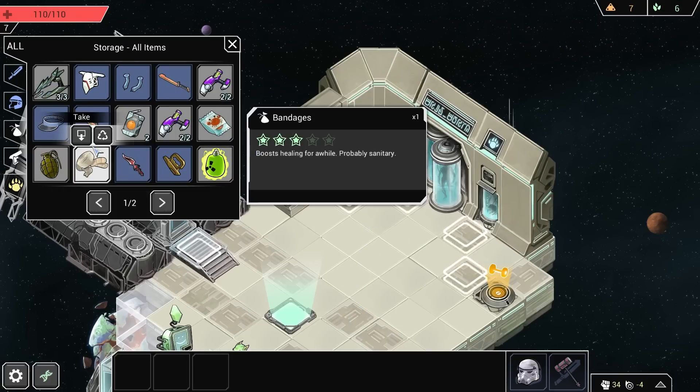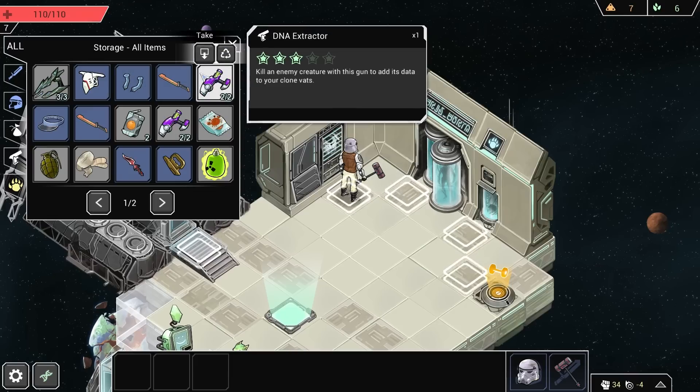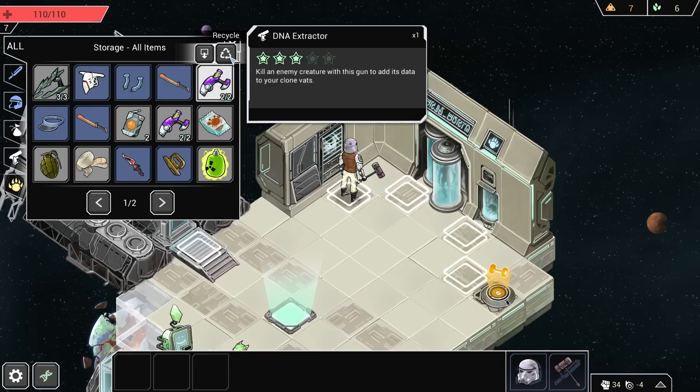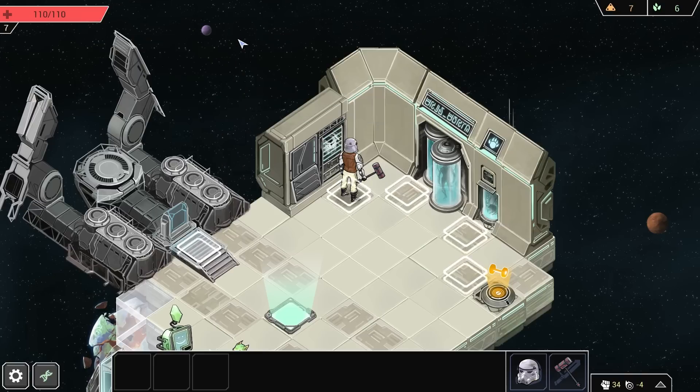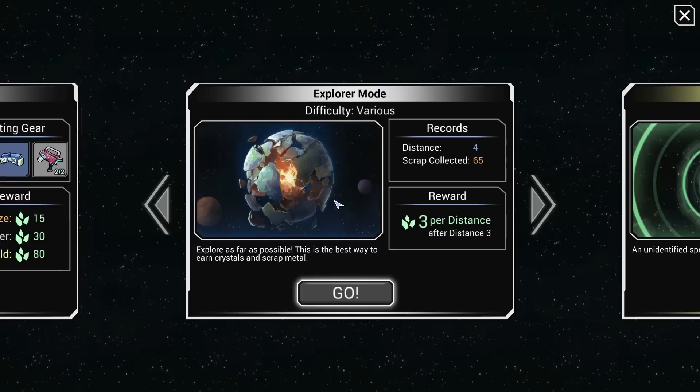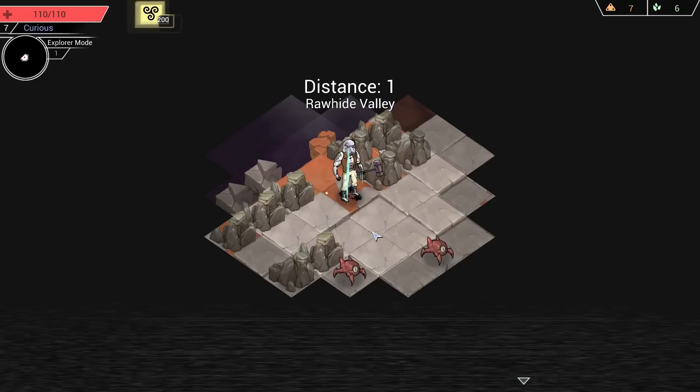If there's one thing I can really complain about the game, it's that the UI can sometimes be messy. As you can see, I just want to get to the X but something impedes my way. We'll take one more run before we call it in this video, just to give you a better understanding, because the first one was really terrible, to be honest.